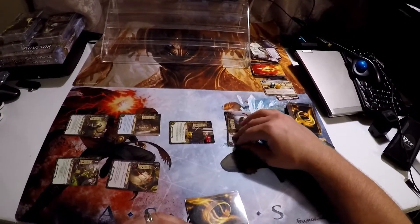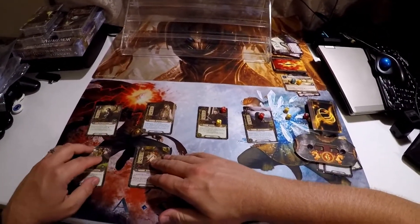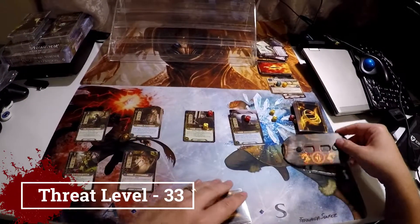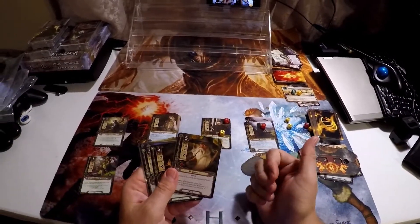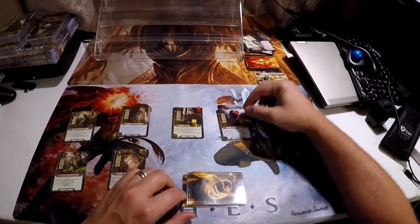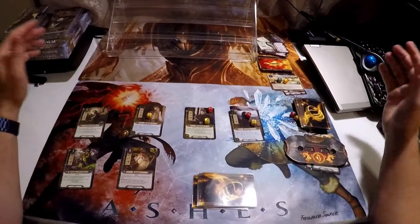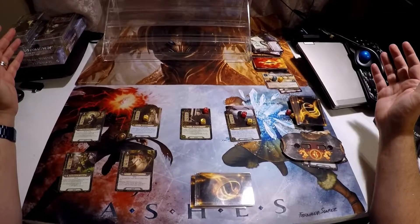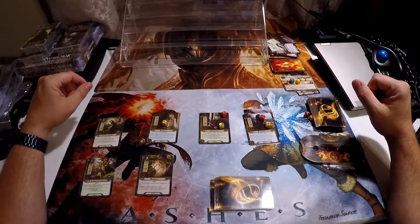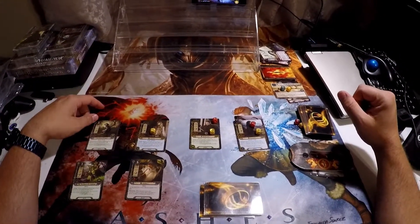We've done everything. So we're going to unexhaust — I've got to remember my terminology. We're going to move our threat up by one, we're going to draw a card — Gandalf. I'm not going to complain about that, though I was really hoping for a song. Alas, it seems like my people are not ready to sing this round. And with that, we're probably going to call it an evening. We're going to pause here and continue later. I hope you guys have enjoyed it so far — let me know what you think in the comments.